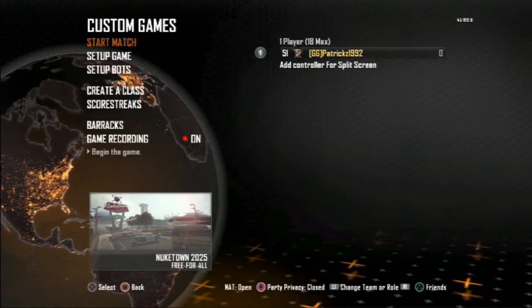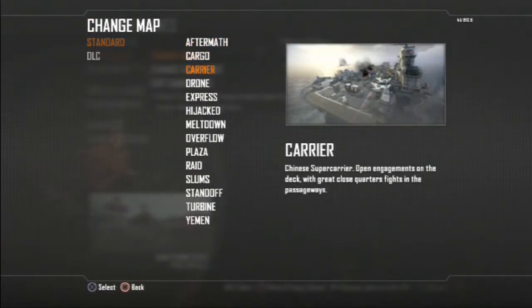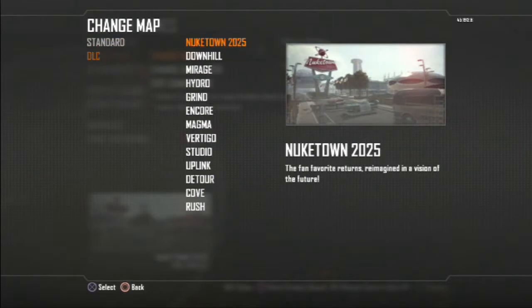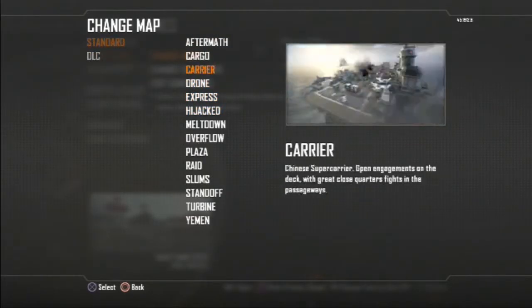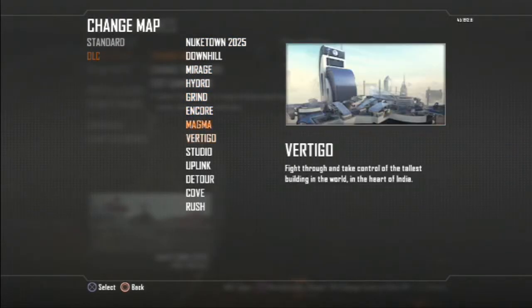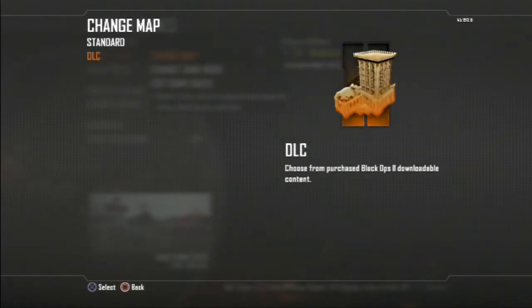So you gotta go to custom games. To set up the game, you can change any map you want. I recommend maps you're really good at, or if you want to challenge yourself you can do harder maps. I like to go Nuketown, Hijack, Carrier, Standoff, Slums, Raid, and Grind is pretty good — Studio and Cove too. Try all those maps.